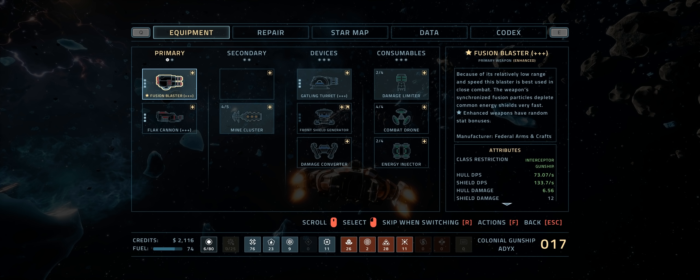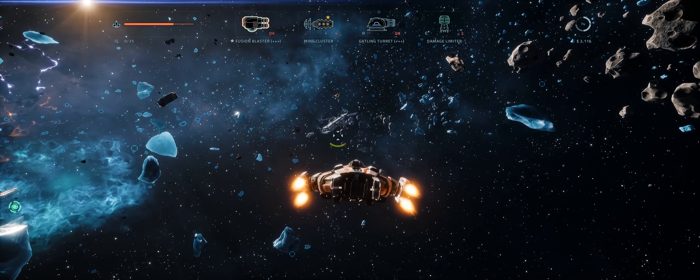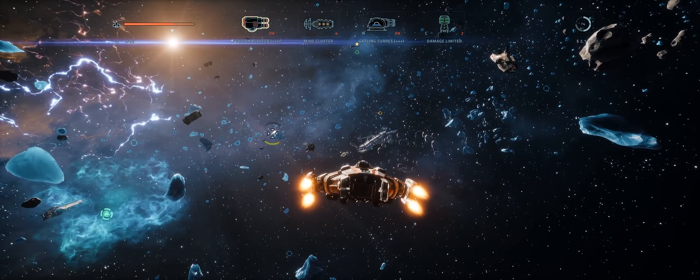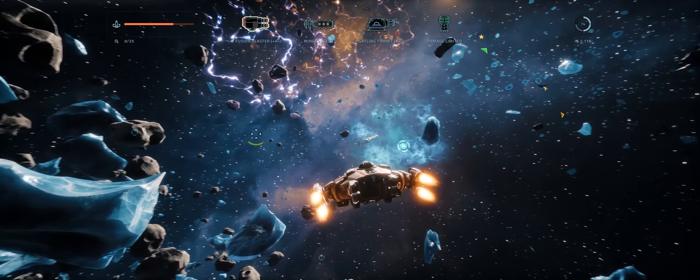I've got a slightly different ship here to what I normally use. You've got three or four different ships and they each have different capabilities. This one is lacking shields and makes up for it with armour, although it's not self-repairing - it doesn't repair automatically. You do need to use resources to actually repair it, and we can do that with Nanobots which we haven't got at the moment. In the equipment screen we can see we can upgrade things, and the plus icons indicate how many times you've upgraded these items. So we've got fusion blasters, black cannons, gatling turrets, and various other things.